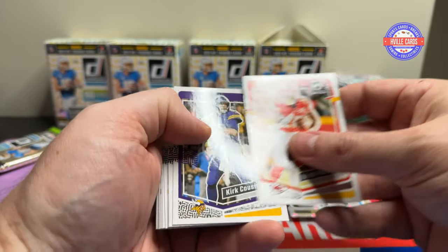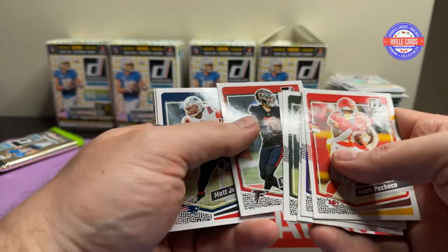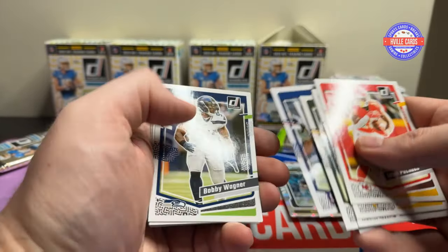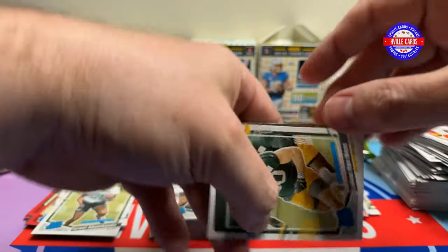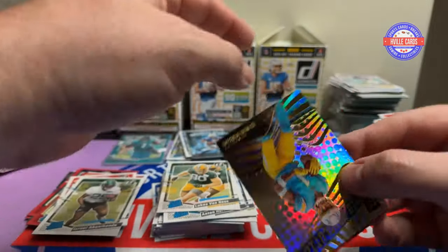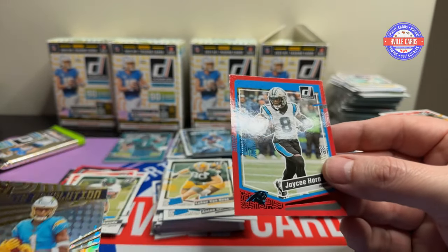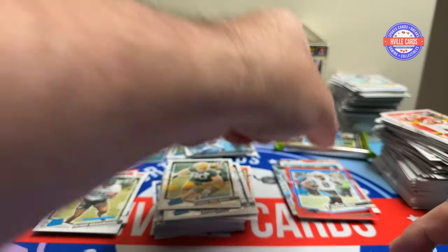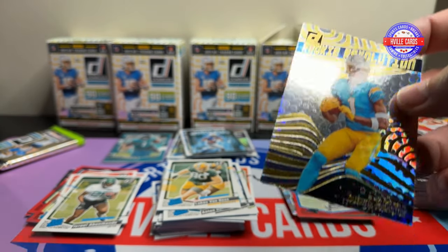I've got a whole stack of wrappers up there. Pacheco, Jamar, Saquon. We've got Luke Van Ness, a Quentin Johnson Rookie Revolution, and a JC Horn Press Proof.